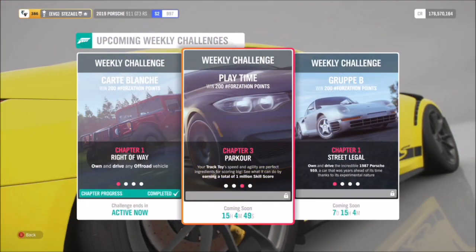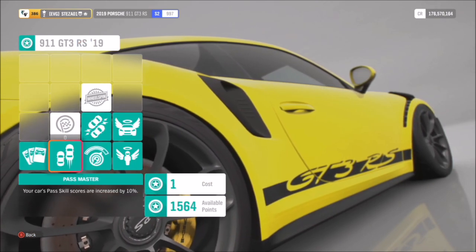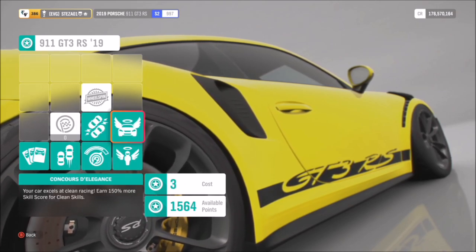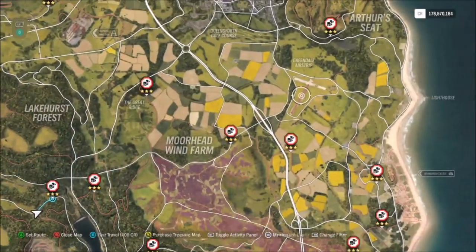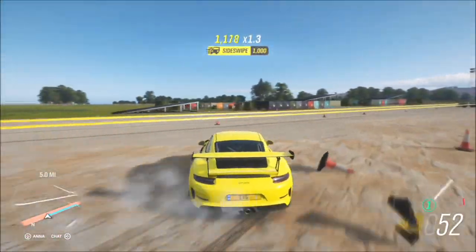The next challenge wants you to earn a total of 1 million skill score, which we've had a lot of similar ones recently. Whatever car you're using, I definitely recommend buying out all of the perks. The Porsche doesn't have many but a lot of the other cars will, and then I recommend heading over to the airfield.